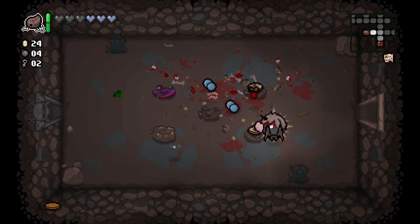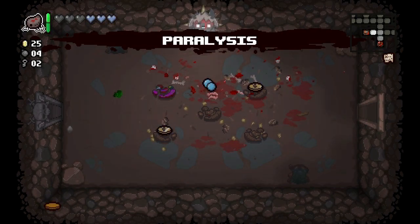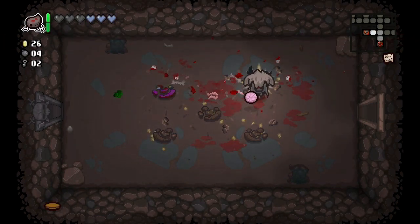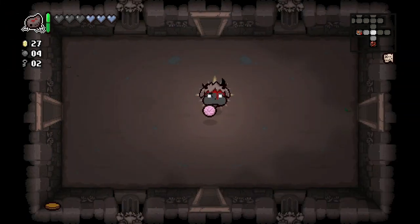Hopefully those are decent pills. Paralysis — it's so good, I love paralysis. The Notched Pickaxe allows us to break rocks but I don't think that's better than what we currently have, so we're gonna leave it.